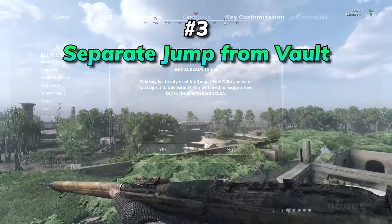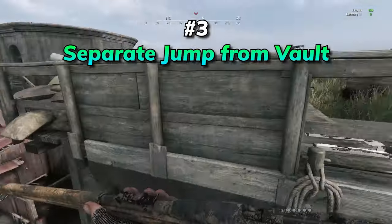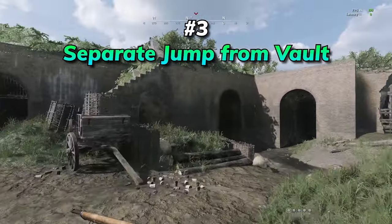Speaking of jumping, you should really bind your jump and vault to separate keybinds. This will allow you to bunny hop near environmental objects and low cover without having it accidentally turn into a vault. An added bonus is that you can easily hop over fences and through windows without that pesky animation.